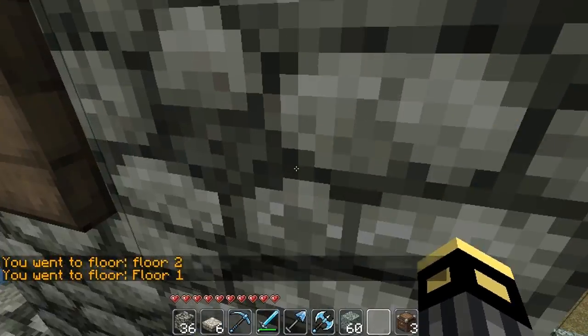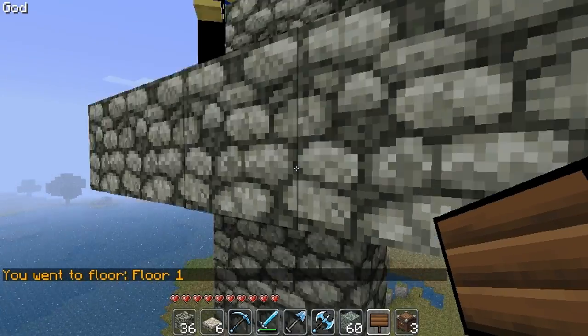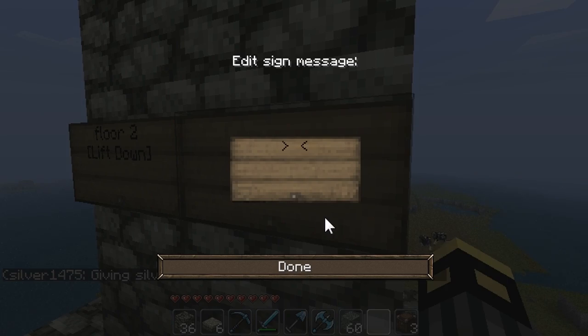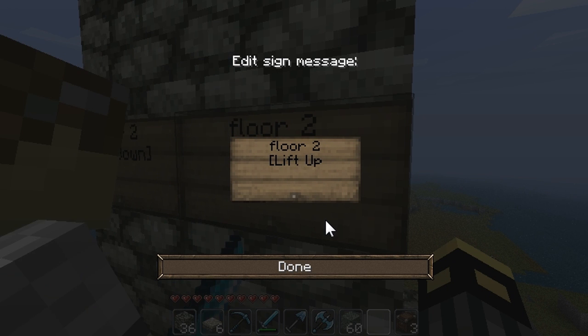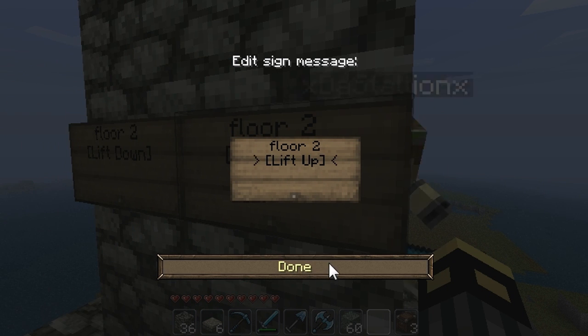Now, if you wanted to go up even higher, you could piggyback it. Each 'lift up' actually needs a partner — a 'lift down.'